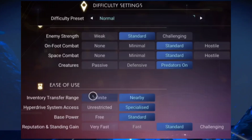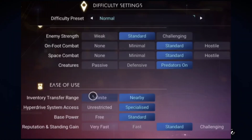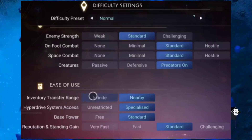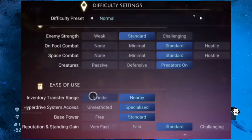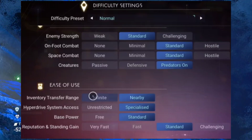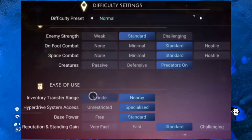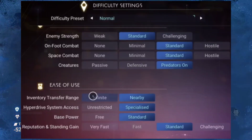On the next image you can see enemy strength, so you can actually change your enemies' difficulty. You can actually turn the nasty enemies off if you wanted to. Then you've got ease of use, transfer range, and hyperdrive system access — unrestricted or specialized.